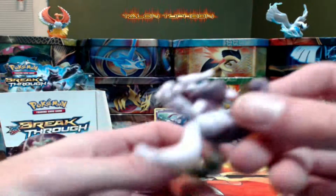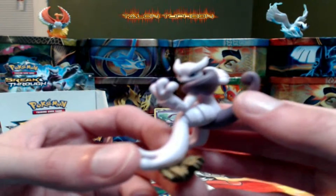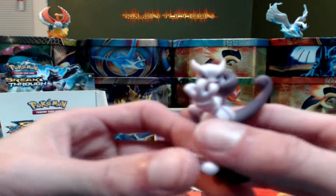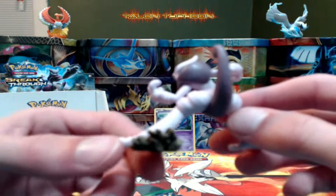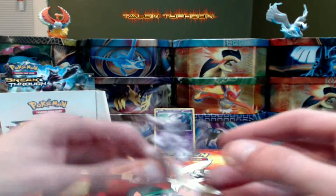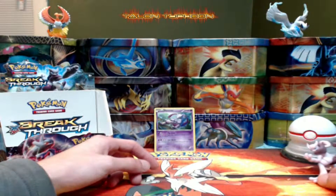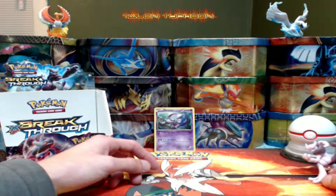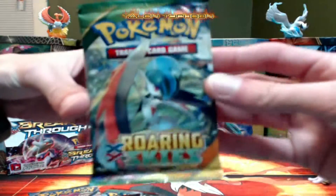Next we're going to take a look at the minifigure that you get for the Mega Mewtwo X collection box. It's actually not bad — looks like pretty decent quality. You can see how the earth comes up over its foot. It stands on its own, so not bad. I'm going to put this over here for now.